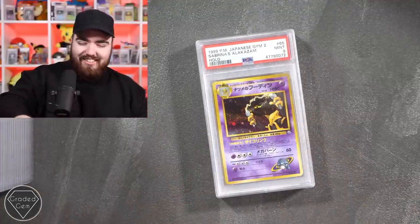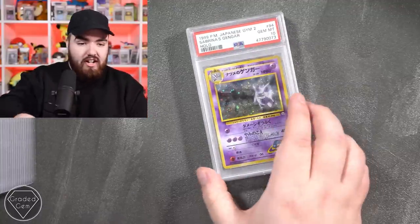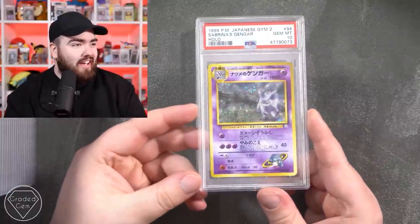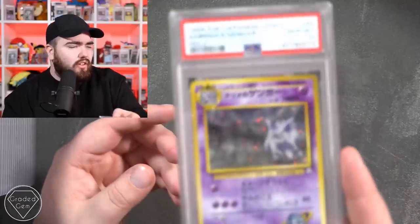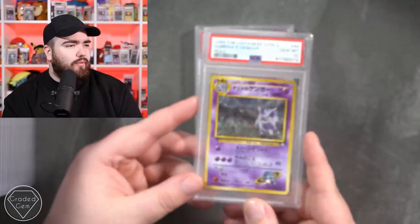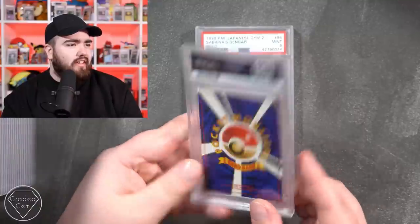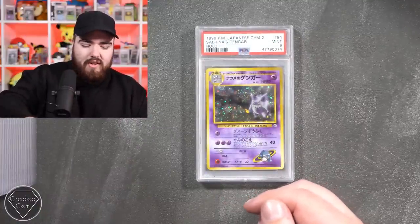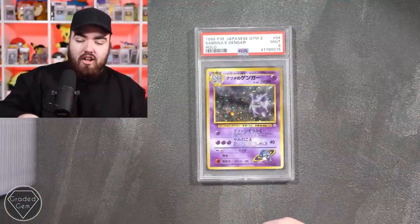9 - almost got the four-peat. Sabrina's Gengar in a 10! Are you mad? Sabrina's Gengar in the gem mint 10 with a swirl - that's the biggest swirl I think I've ever seen in my life, look at this bottom left - goodness me. That is beautiful. That could be the thumbnail. Sabrina's Gengar in a 10 - we've got a 9 behind it. One of the best cards ever made in my opinion.